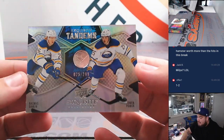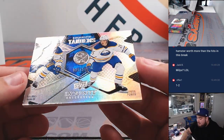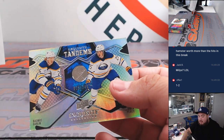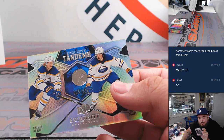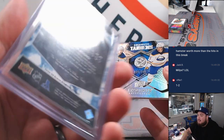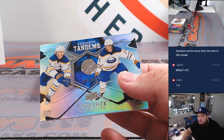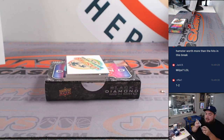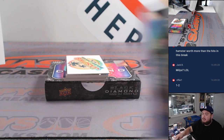Then we have exquisite tandems — Rasmus Dahlin and Owen Power. I thought I saw Milos on it but you can't even see from the front here — it's kind of hard to see. Let me turn it around. That's going to go to the Buffalo Sabres and Craig.